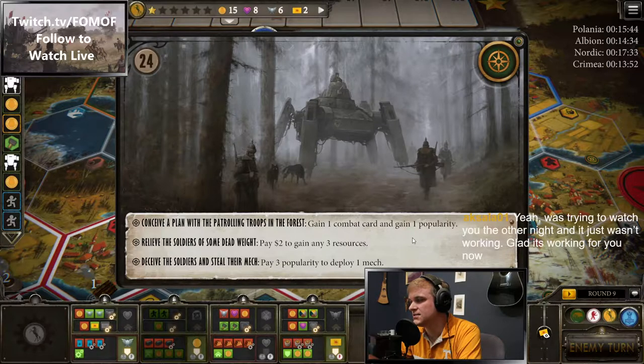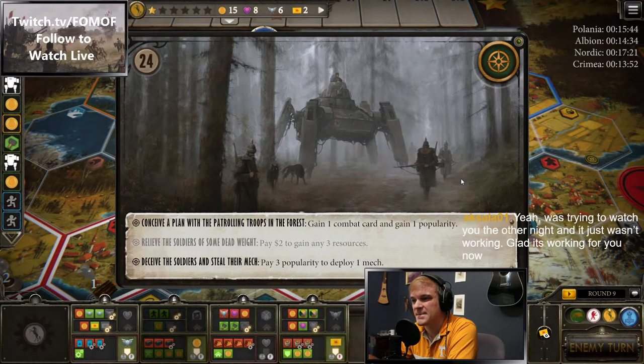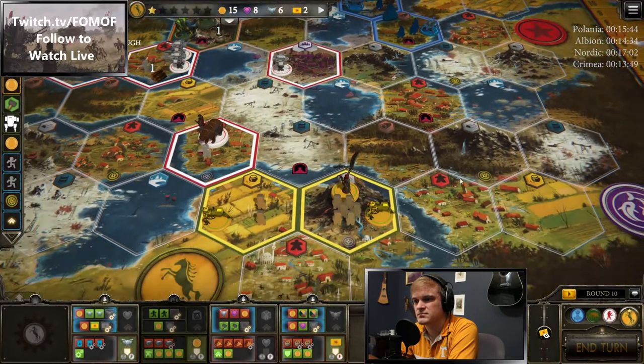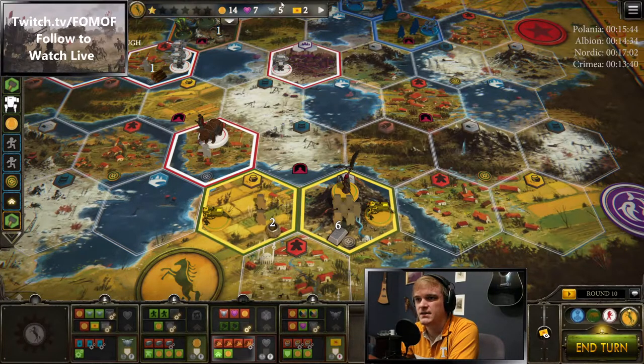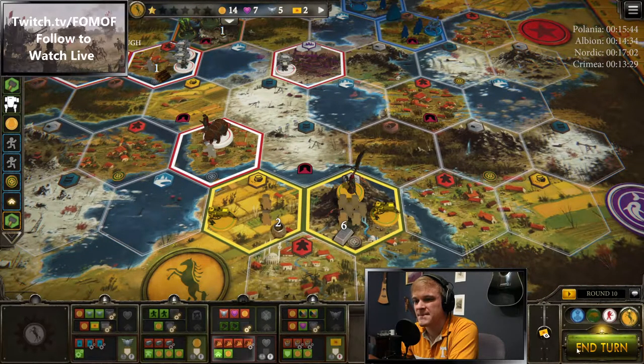Looks like Nordic may be going buildings — just got one right there. Two dollars for three resources, three wood, their bottom row action. That's number two building for Nordic. We still stand to get two more off his buildings if he completes that star. Now we are going to produce the remaining metal that we need. Even though Polania is at six power, they cannot currently hit us with more than one unit on this spot, so it's pretty safe.